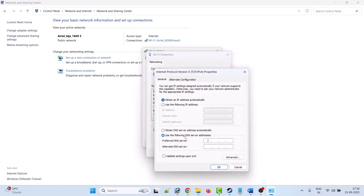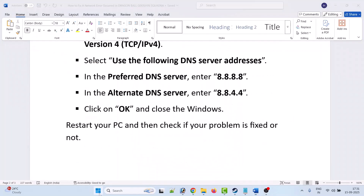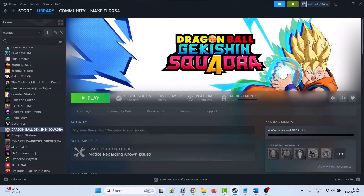Select Use the following DNS server addresses. In the Preferred DNS server, type 8.8.8.8, and in the Alternate DNS server, type 8.8.4.4. Click OK and close. Then restart your PC, and after it restarts, launch the game and check if the network error has been fixed.